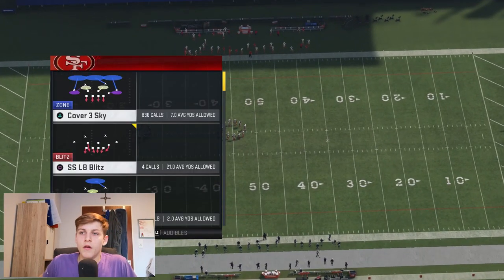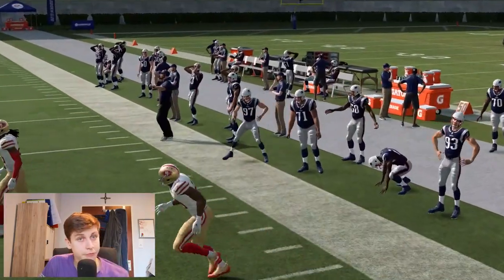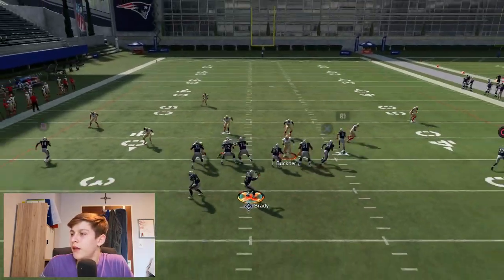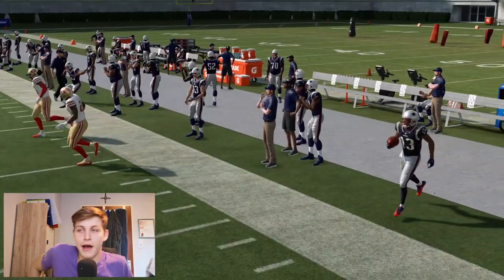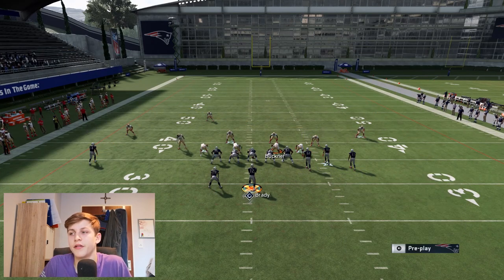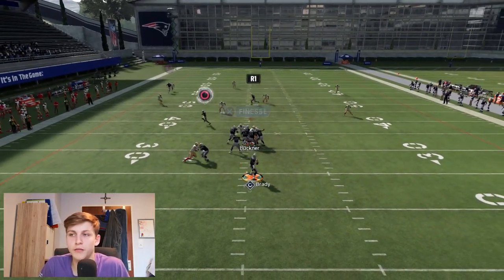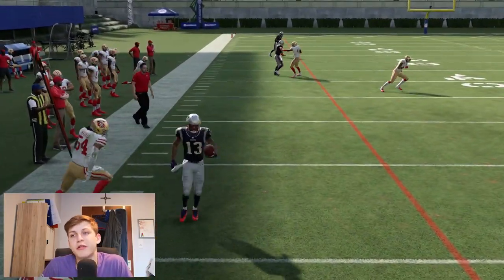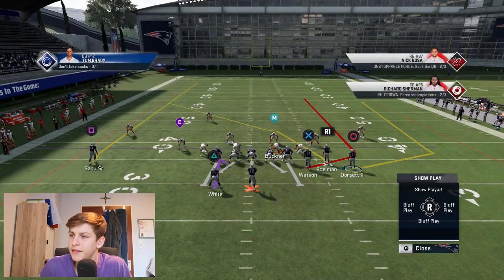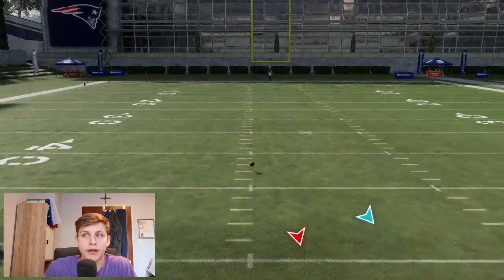Verticals used to be really powerful — last year you could motion snap and throw right here. They patched that because it was too powerful. Verticals got nerfed a lot. There's pretty much only one setup I use now: put Edelman on a post, door set on a drag, the other receiver still streaking. That's the only good setup left for verticals — it's sad because it just makes passing even tougher.